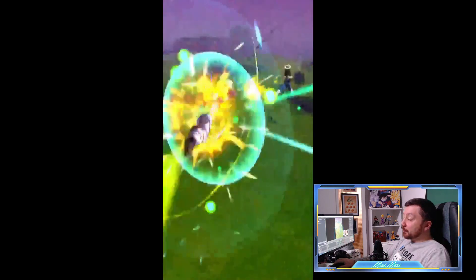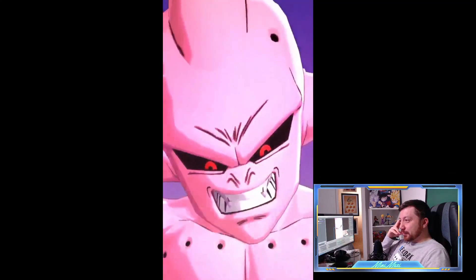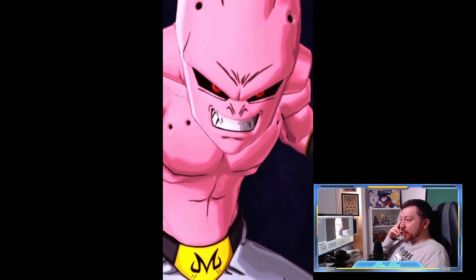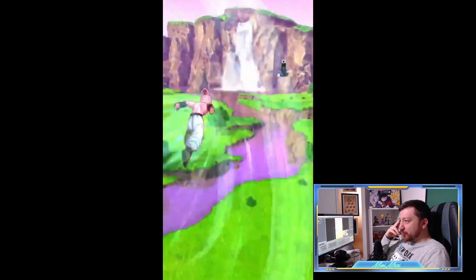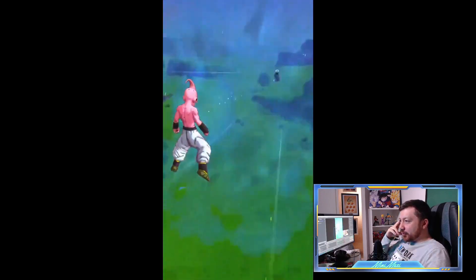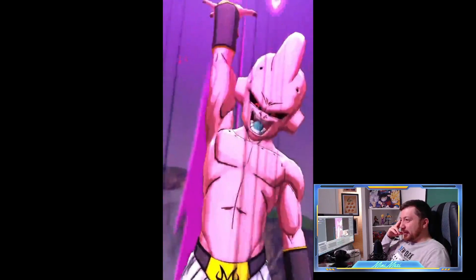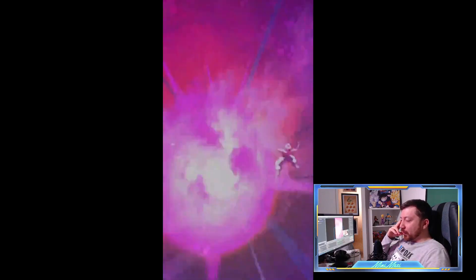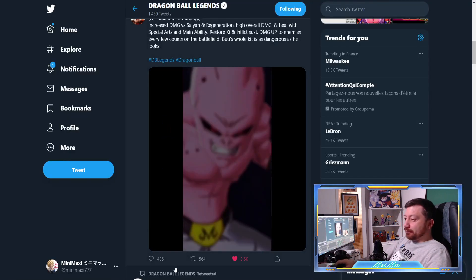Okay, blast armor on the ultimate - nice. I love the windscreen effect. It's actually cool, I love the threat there. The ultimate is in three parts: the first part, then the blast, and then the LF part. Really cool. And the windscreen again. All right, cool stuff - we have an LF Kid Boo.